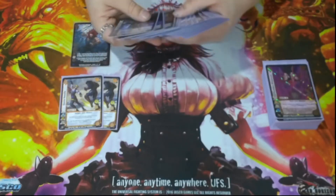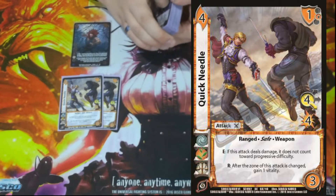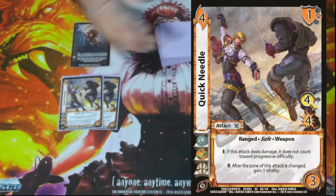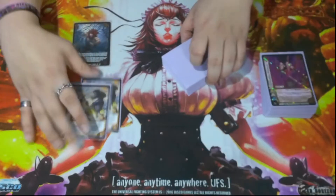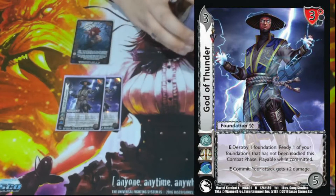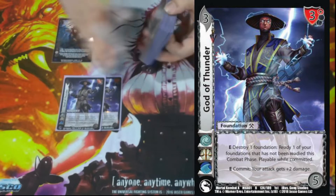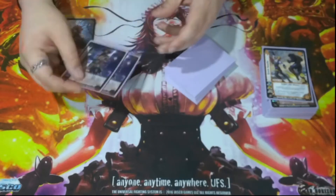The last stack in the deck: we have two Quick Needle. It is a 4/3/4 low for four with a one mid block — Range, Safe, and Weapon. Enhance: if this tech does damage, it does not count as progressive, similar to how face downs don't count for our attacks. Then Respond: after the zone of this attack is changed, you gain a life — we don't change zones often so that's rarely relevant. We have two God of Thunder as well. Since we add a lot of cards to the card pool, if we ever have to play things counting face downs — like if we get sealed — God of Thunder lets us get rid of cards we don't need, ready things, play better defense, or continue an attack turn where we probably shouldn't have been able to.